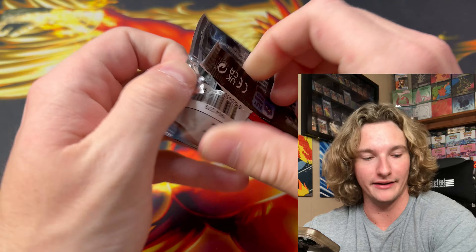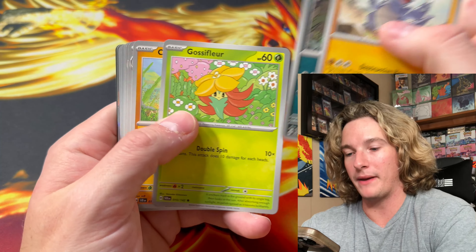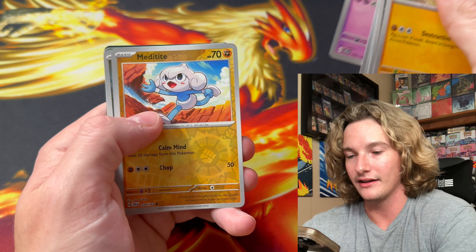I want to guess around 14 — that's usually what Scarlet and Violet boxes give. Around 14 hits. Come on. Chewdle, Glass Trumpet — sounds like something for smoking dope — and dog meat. Next pack. Where are our SIRs and Squirtles? I want to pull a Squirtle or a Bulbasaur right now. Come on — it's right here. Another dud pack.